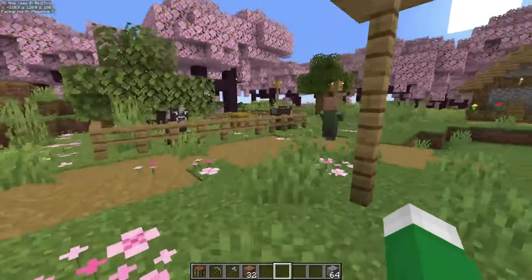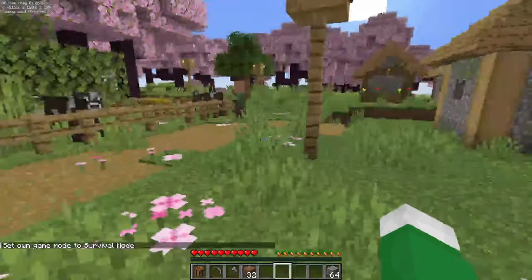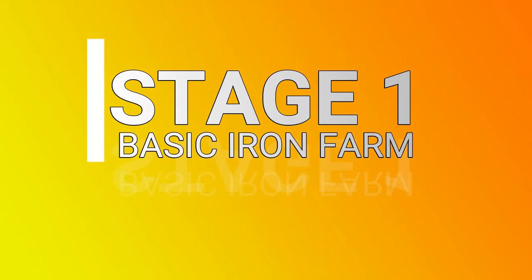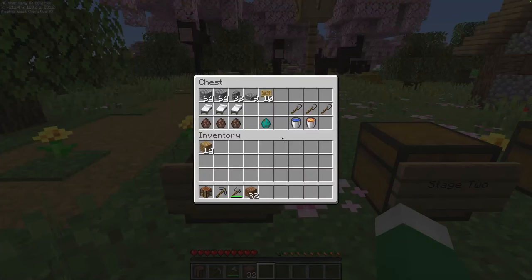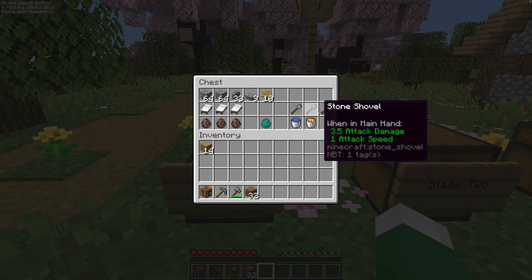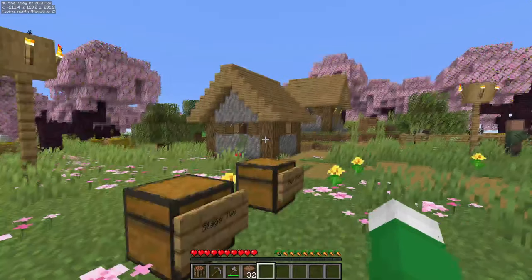We're going to do this a little bit differently — we're going to do it in survival mode. This farm is built in three stages. For stage one, you're going to need two stacks of cobblestone, 33 walls, nine slabs, 10 oak signs, three beds, three villagers, a zombie, a water bucket, a lava bucket, and at least three shovels, plus your stone pickaxe and your stone axe.